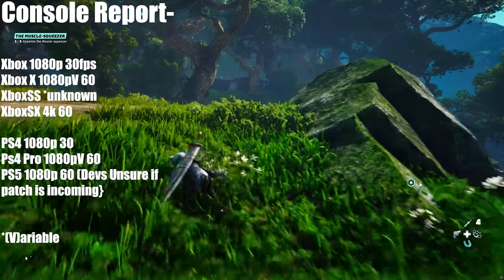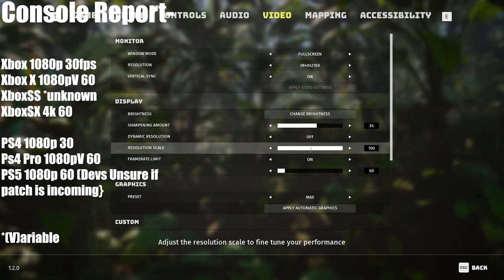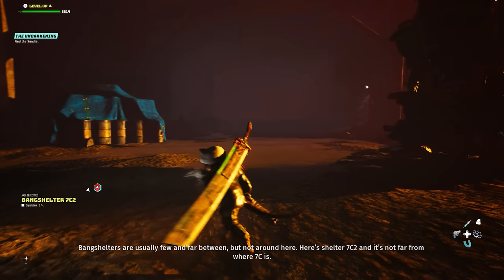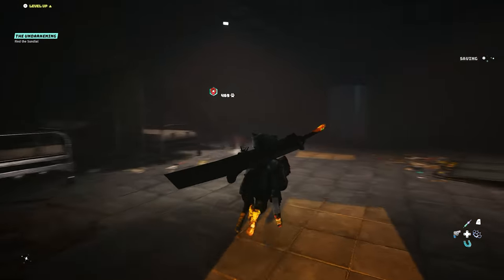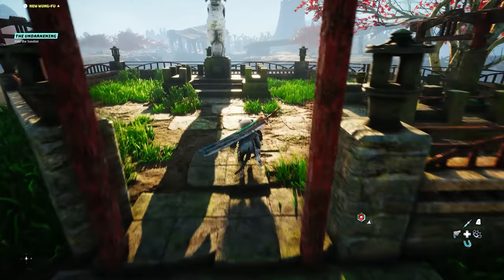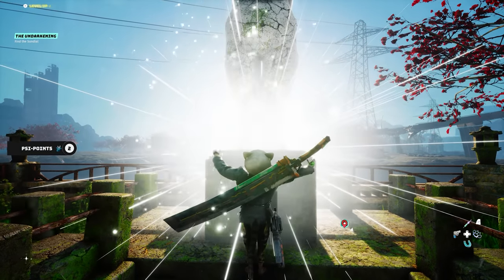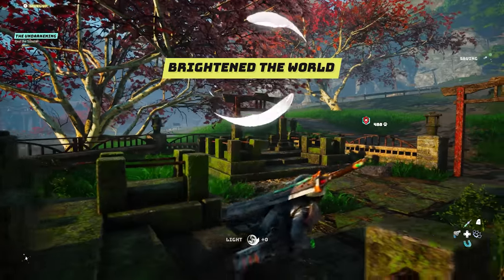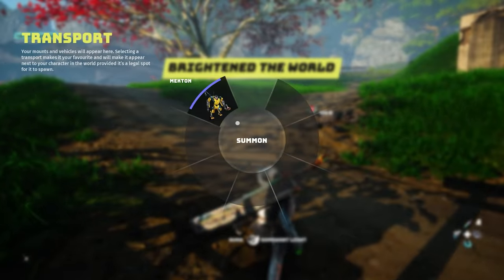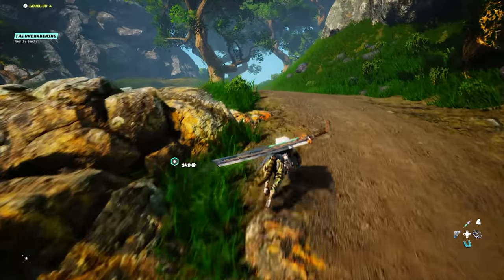Open worlds, long draw distances, and flashy combat don't always equal good performance. On PC with an i7 and a 2080 Ti, you still can't really lock out at 4K 60 on all high settings — it was close but no cigar, going up and down. Setting a couple settings down did actually end up locking at 60. Render scaling worked better than automatic resolution, which resulted in almost frame-by-frame blurring.